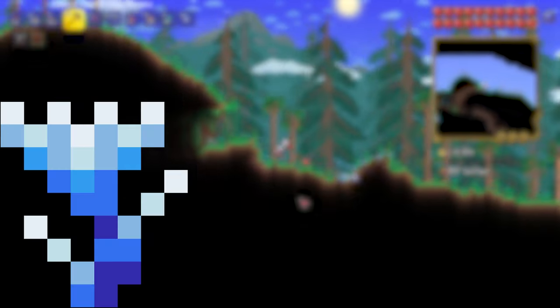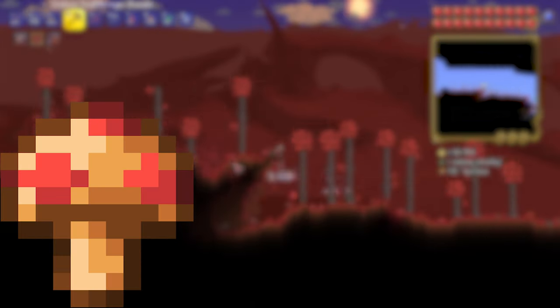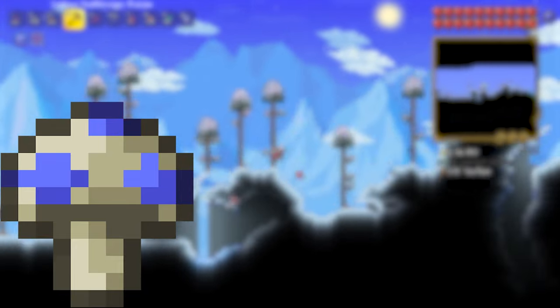Deathweed: these can be found in your world evil biome. Shiverthorn: this is found in the snow biome. Mushrooms: these can be found on the surface forest biome. Cactus: this can be chopped down in the desert biome with an axe. Gel: this is dropped from killing slimes. Glowing Mushrooms: these can be found in the Glowing Mushroom biome underground.